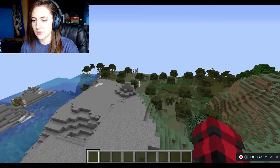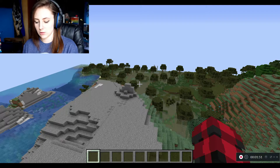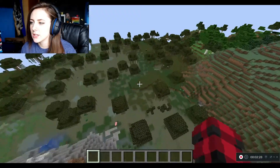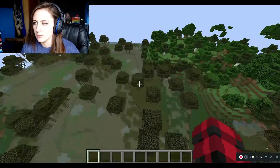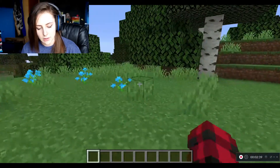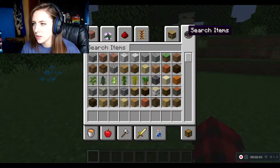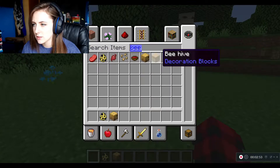First off, I want to see if I can find bees just in the world. Let's go on to our inventory and if we type in 'bee' — bee spawn egg, bee nest, and bee hive.